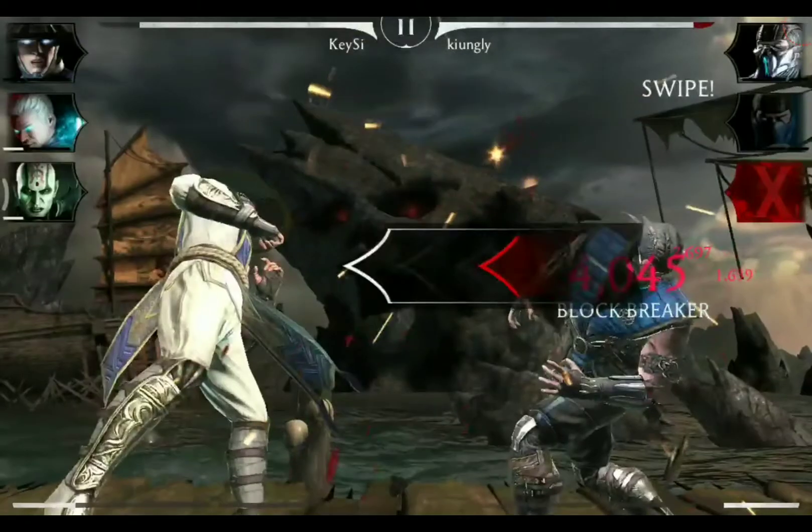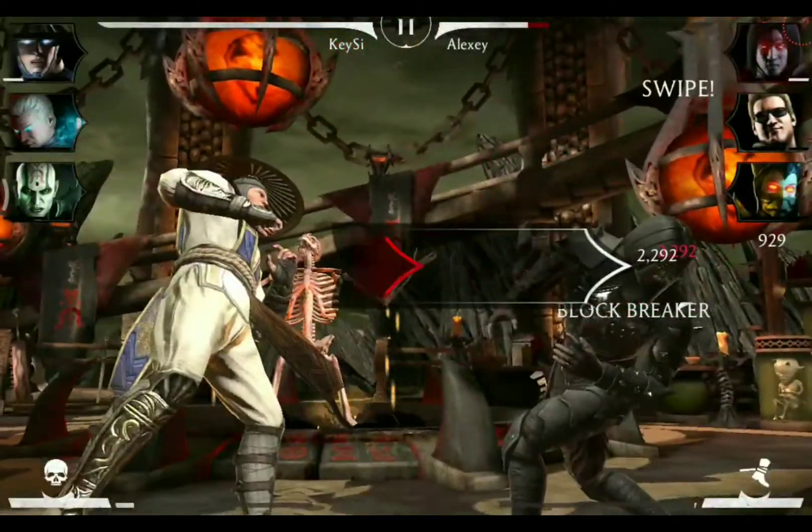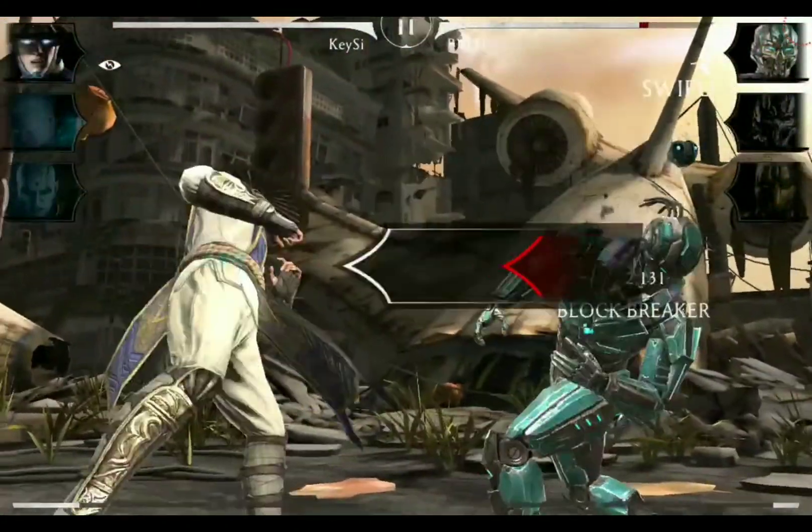The second combo ender starts with a punch, two kicks, and then leads into an electrifying blow, knocking the opponent off his feet and down to the ground.